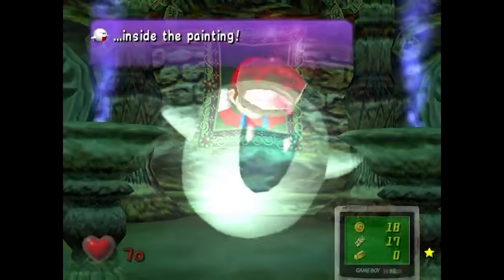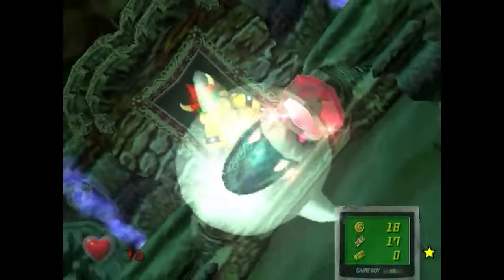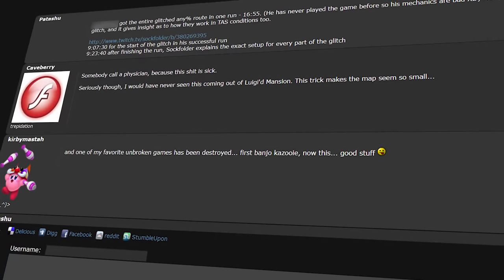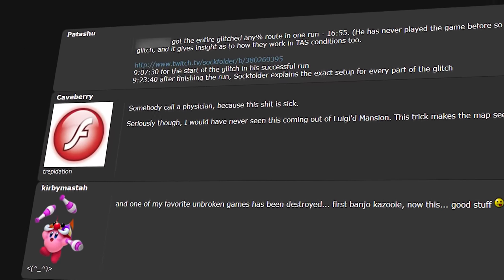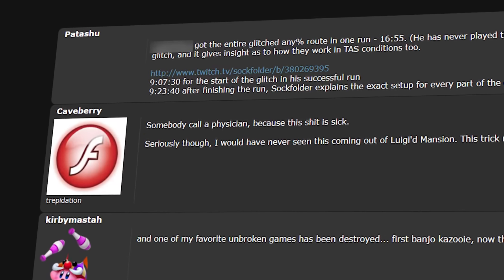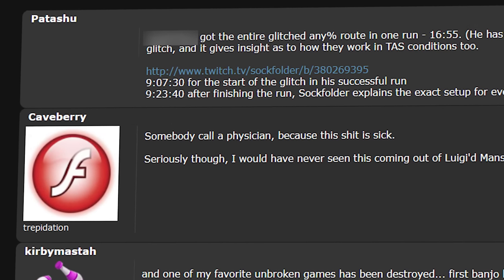Unfortunately, early King Boo did not seem viable for humans quite yet, but thankfully, that wouldn't be the case for much longer. A few days later, another glitch hunter would enter the mix, not only setting a new world record of 16 minutes and 55 seconds, but creating a consistent setup that made early King Boo humanly viable for speedruns.